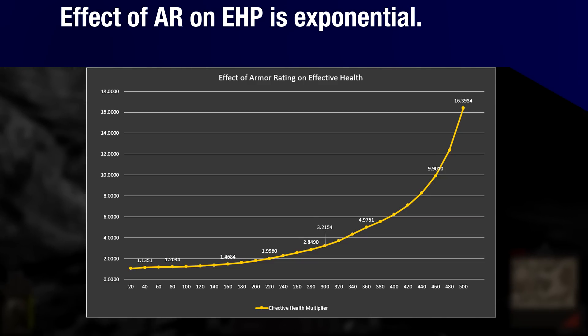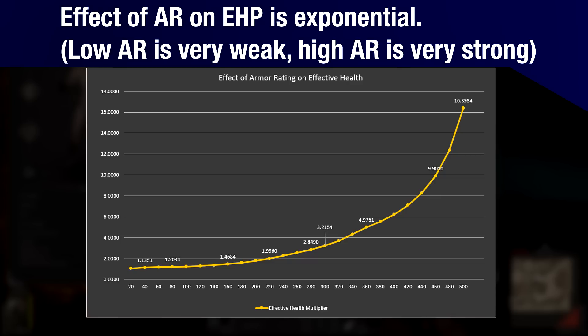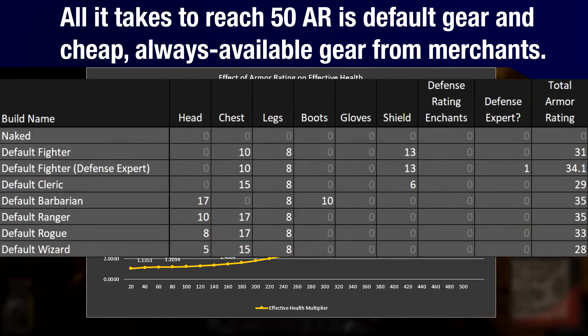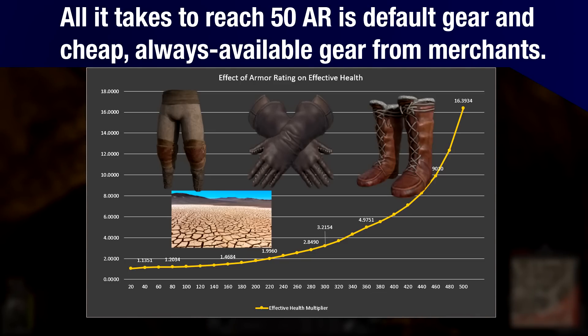So that's our data — what can we make of it? What kind of impact does this all have on the game itself? The most striking thing about this system is its exponential nature, and more importantly, how incredibly weak it is at lower values and how incredibly strong it is at higher values. Once you hit 50 armor rating, you hit what is essentially a drought in damage reduction. 50 AR is not a lot — most classes start with over 30, and all it takes to bring it up to 50 is to buy the always-available gray leather pants, leather gloves, and a pair of boots.